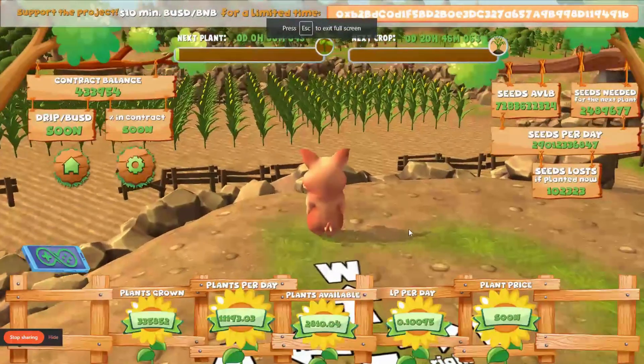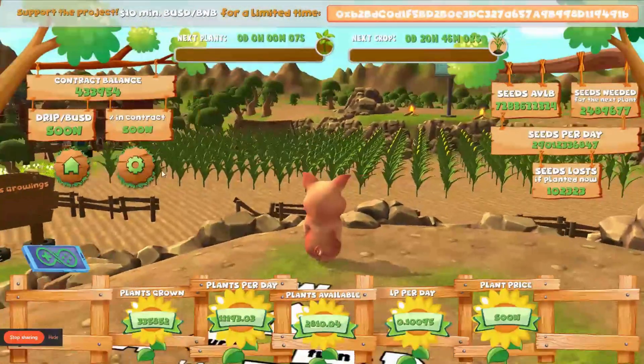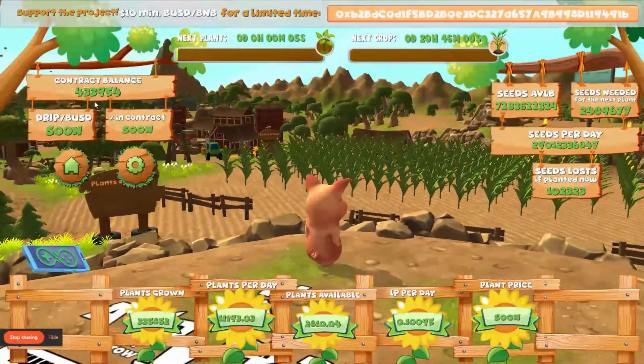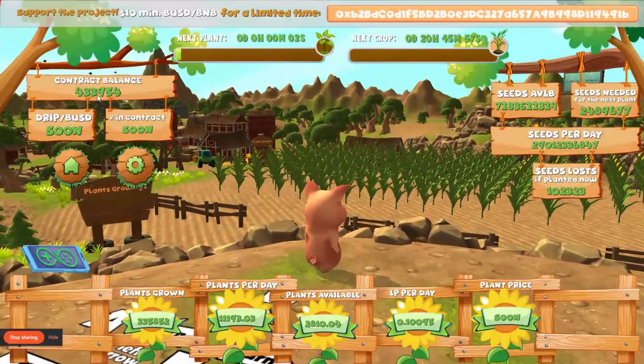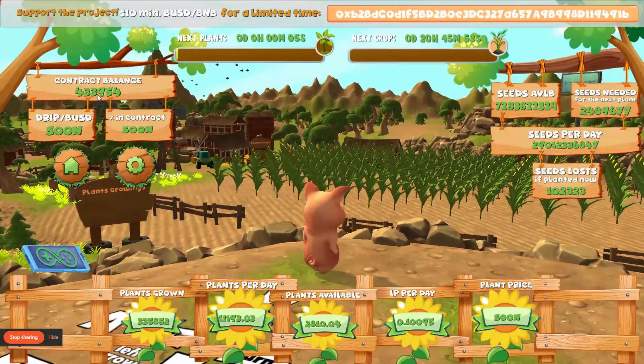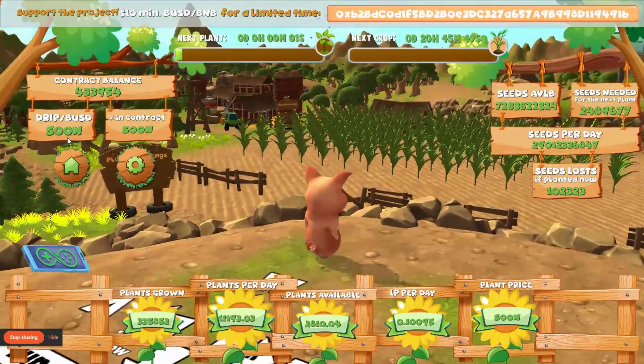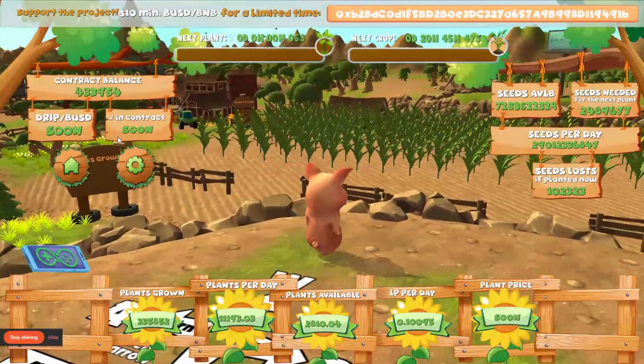All right, so let's make it bigger. There we go, now we can see everything as I move my mouse around. You can see the contract balance here — 433,000. That's a long way from the low threes because it was all the way down like 333,000.